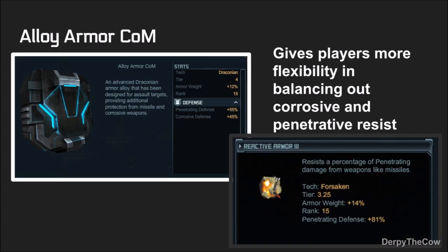First up, Alley Armor COM. This is an armor special that gives Penetrating Defense and Corrosive Defense. Beforehand in the game, we only had Reactive Armor 3 for Penetrating Defense. This armor special gives players more flexibility in balancing out Corrosive and Penetrating Resists. For example, beforehand on my Phoenixes, I had 94% Penetrating and about 85% or 65% Corrosive. If I add this, I'm going to have 85% of each, which balances things out and makes them better. It might not be worth the refill time though if you have Charged Armor already on your ships.